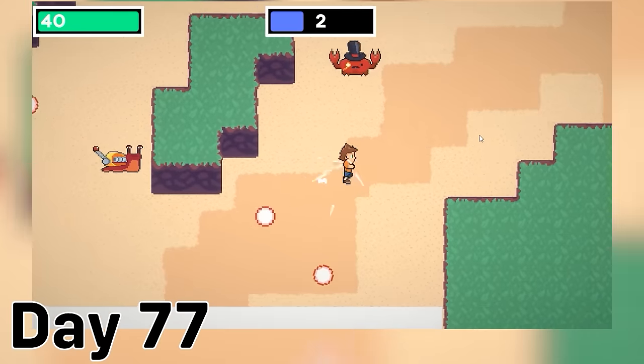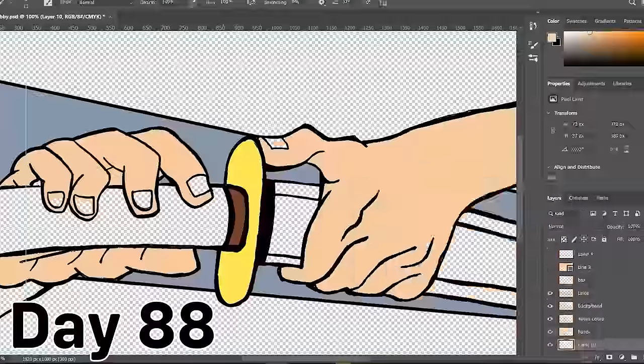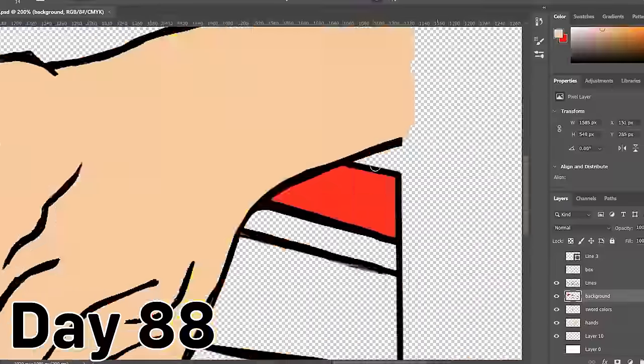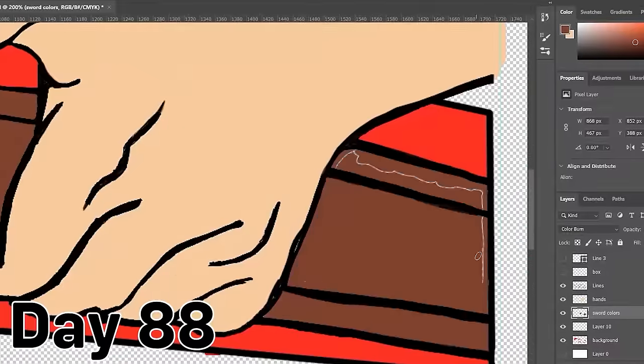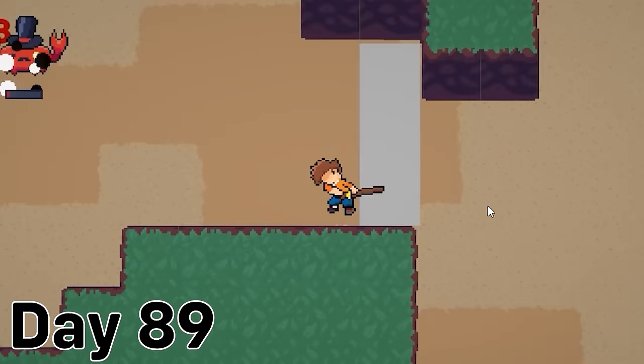The first one I made was for the katana — you dash through a bunch of enemies and then deal damage based on how many enemies you dashed through. With this system, I also tried making hand-drawn digital art for the UI, and I kind of like how it looks. In the end, I decided to scrap the weapon technique system, but it gave me some ideas for the future.